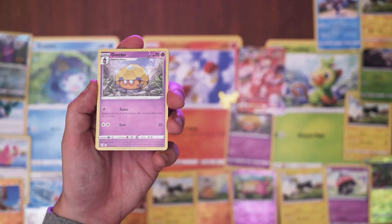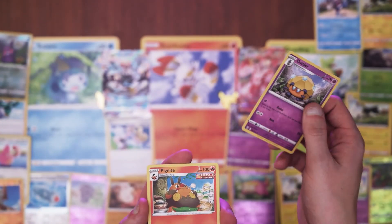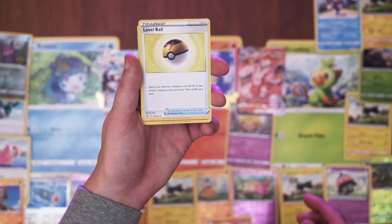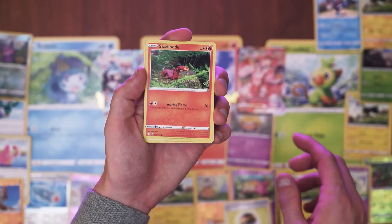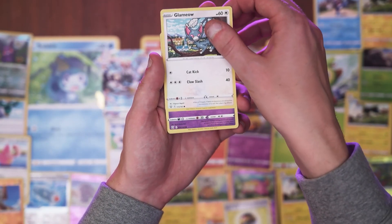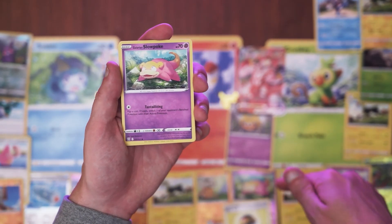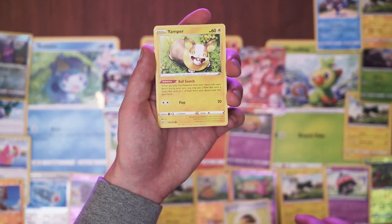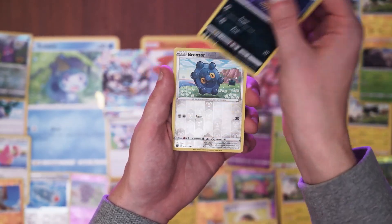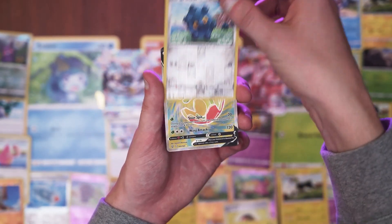We get a Dotler. I think I put one of those down here - yeah, right there. Pig knight. Level ball. A Sizzlepede. Glameow. Slowpoke. Not like this boy here, which is my reverse holo. Yamper. I thought that was his whole mouth, but that's a Pokeball. Murkrow. Shiny old Bronzor.